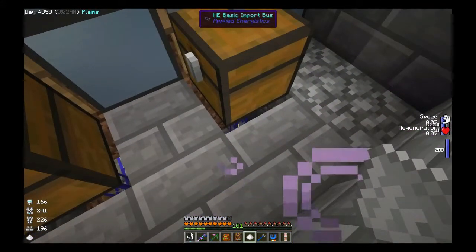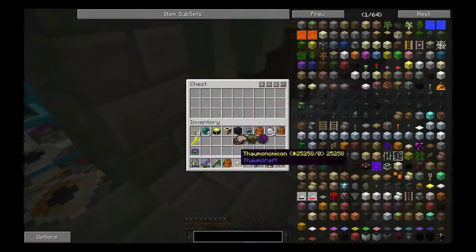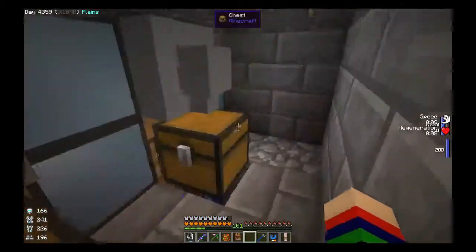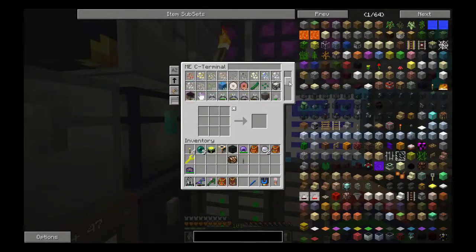I've got an ME basic import bus which takes items from outside the chest - basically whatever I put in these two chests is going to go into the ME system which is here, and I have all the items I've been crafting stored in there.